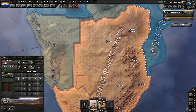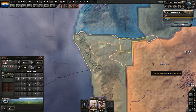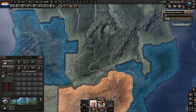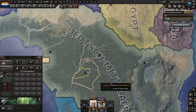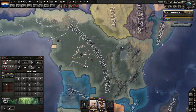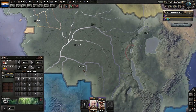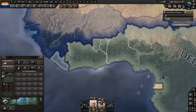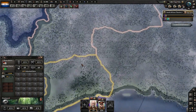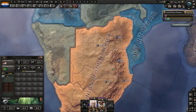Meanwhile, these German lands over here — Namibia doesn't really have much going on. We really need to get up into the central African region to really start seizing things. There's a lot of rubber and some tungsten we'll eventually get access to. If we want to build an air force, we'll have plenty of rubber.